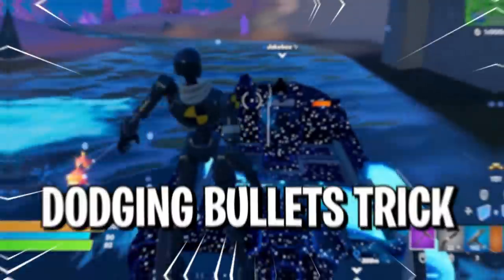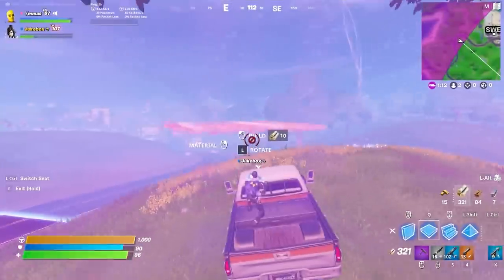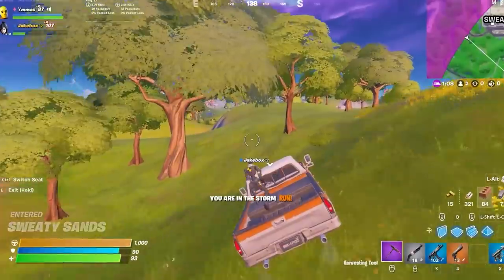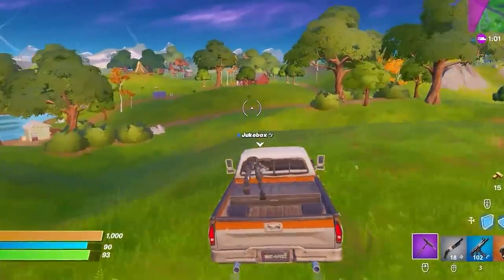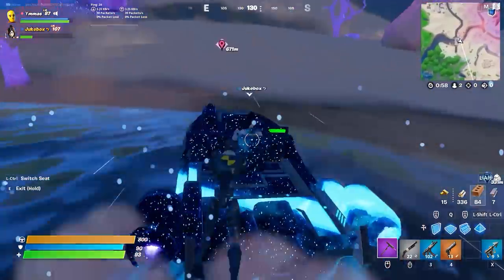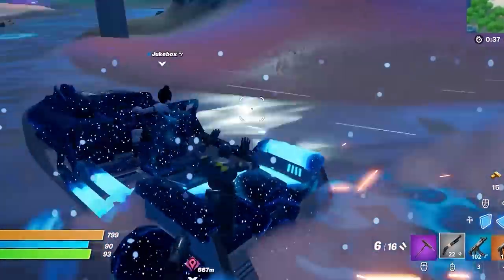Moving on to our next tip, which is the dodging bullets trick. There's actually a trick to dodge bullets in Fortnite and it's simpler than you think. If you're in the back of a vehicle and are scared of getting hit by enemy bullets, make sure to emote. It's fun to dance when you're on a boat or in the back of a truck, but it actually increases your chances of survival. It also depends on the emote you use — do something with lots of movement like the worm and it'll make you really hard to hit, basically limiting your hitbox.